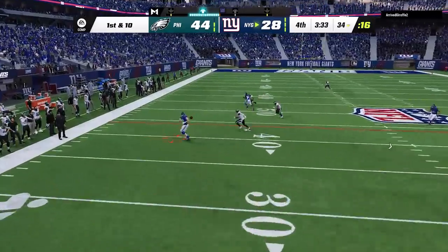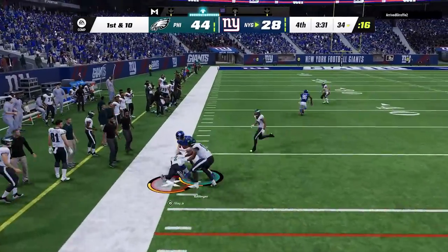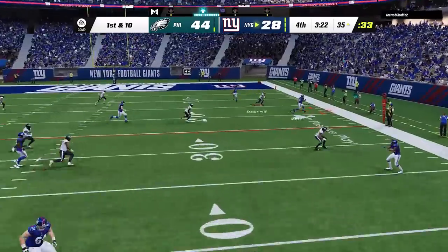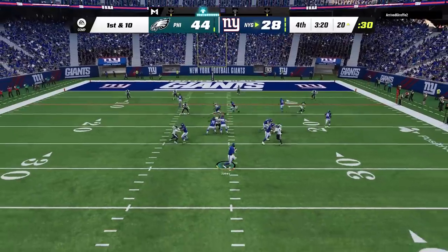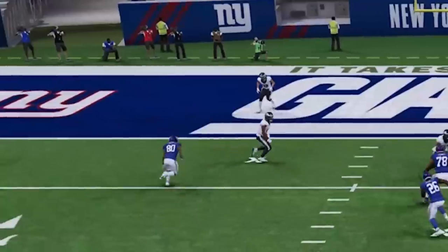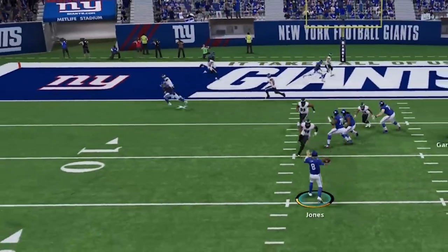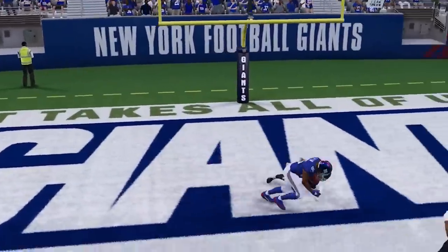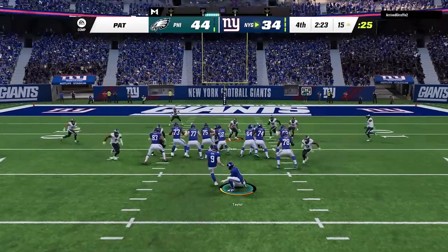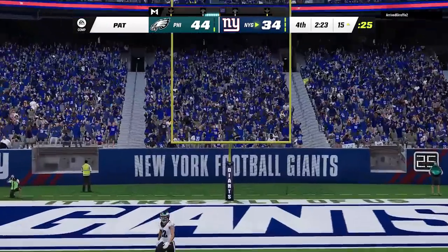My opponent is just running double drags and I am essentially running prevent defense like cover 3, just to slow him down and make sure he doesn't score too quick. I probably should have went back to the Overstorm Brave as it was working so well early on, but I didn't want to give up anything fast. Eventually he scores again, even though my cornerback ran the route. And apparently my opponent isn't very good at math, as he kicks the extra point not knowing that a 2-point conversion would have made it a 1-possession game.